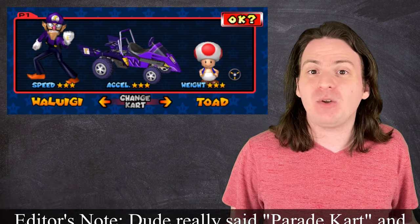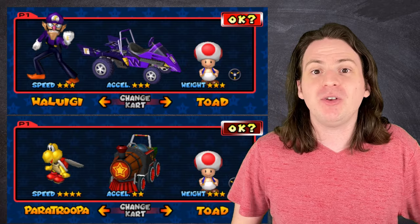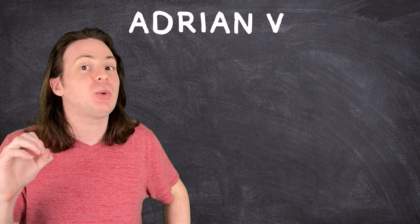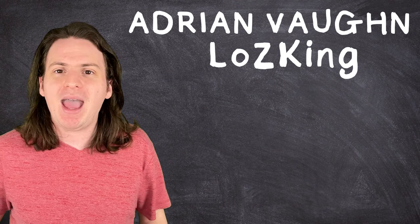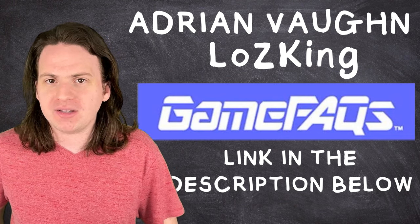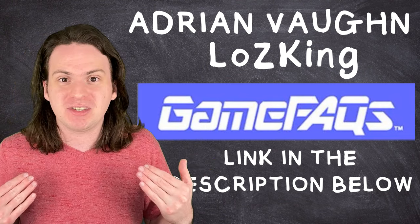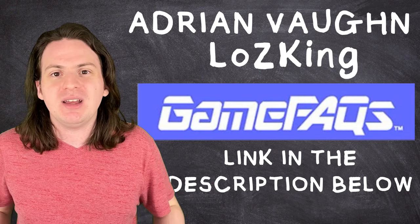As an example, the Waluigi Racer has a speed rating of three stars and the Barrel Train has a speed rating of four stars, but if you use the in-game speedometer, you'll see that they're actually the exact same speed. Clearly this just won't do. But thankfully, not all hope is lost. Nintendo may be shameless liars, but a legend by the name of Adrian Vaughn, aka L-O-Z King, is not. Way back in 2006, this person created a guide on GameFAQs where they figured out all the real stats for each and every kart — not just the three stats the game shows you, but four more invisible stats the game doesn't even tell you exist.